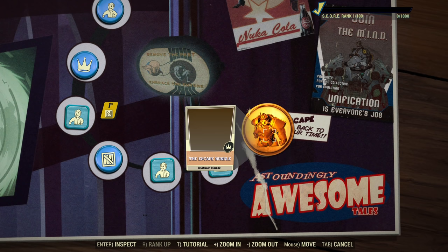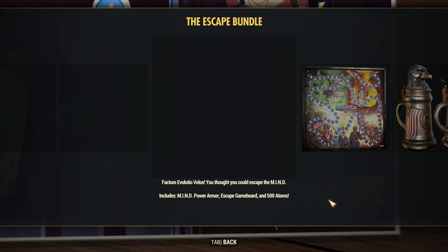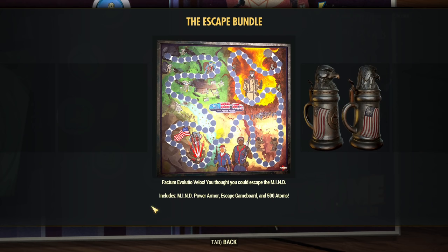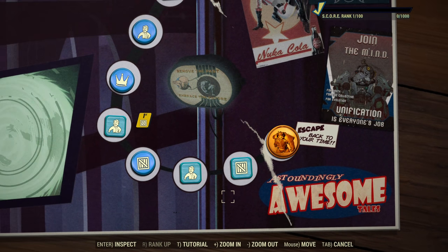We are at the very end — the Escape Bundle. We don't see much here, we see the board and a stain, and apart from that it's blank. But it says it includes Mind Power Armor, Escape Game Board, and 500 Atoms. We cannot see this skin — is it a good one? I hope it's a good one, but we will need to wait. We don't know how it looks like yet, but the final rewards are quite cool.